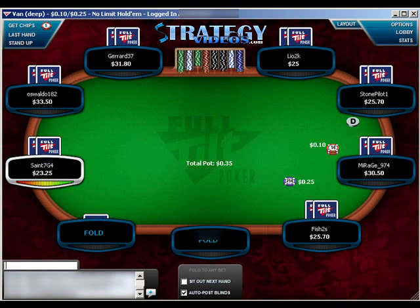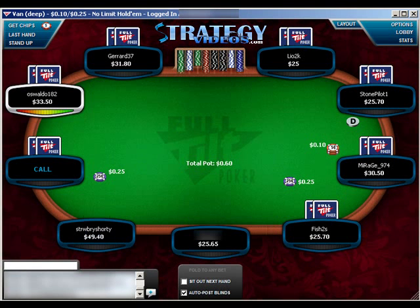8-5 under the gun is an easy fold. We're going to fold 90% or even more of our hands from under the gun.